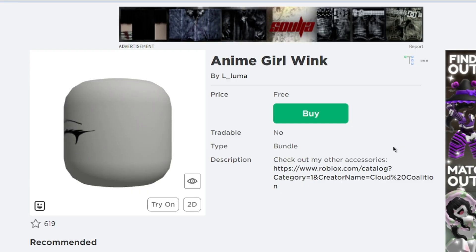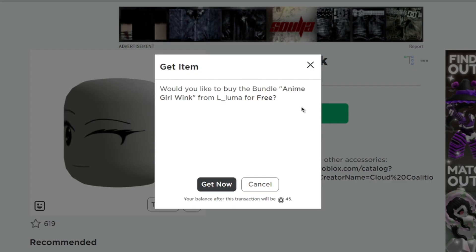Now the third item is the Anime Girl Wink by Aluma. This one is very cute.